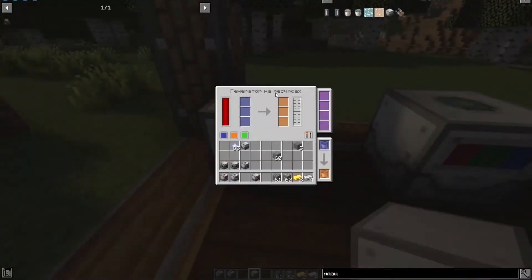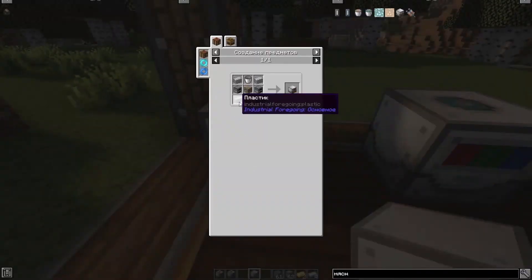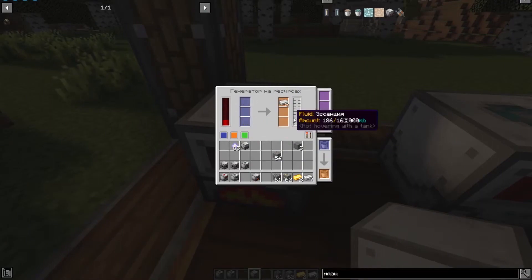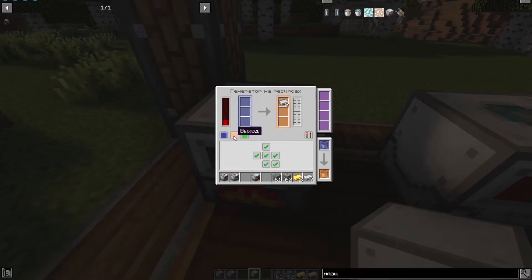The next mechanism is conditionally a stove running on resources, though it is incorrectly translated. Here is its recipe. You can throw in all the resources that can be cooked, as in a conventional oven. In addition to the standard drop, you will also get experience essence that accumulates in a tank. With the interface buttons you can configure the supply of resources and how you pick up items and liquid experience essence at the exit.